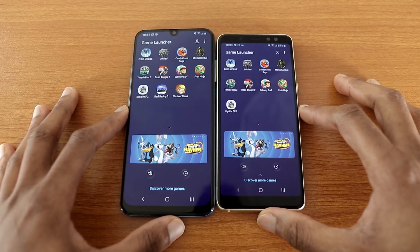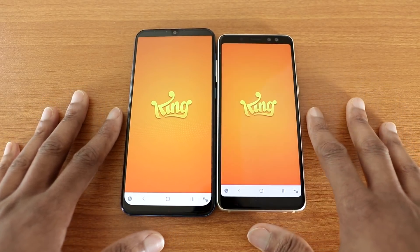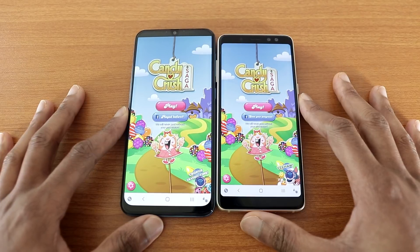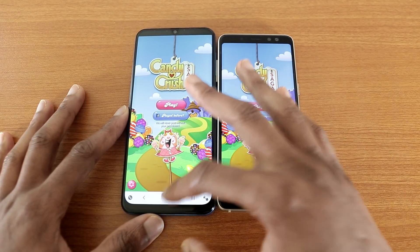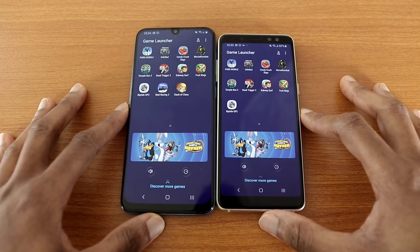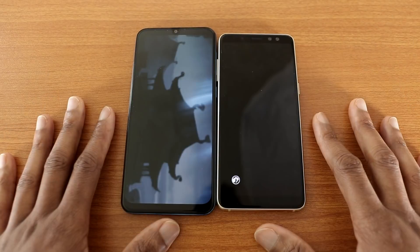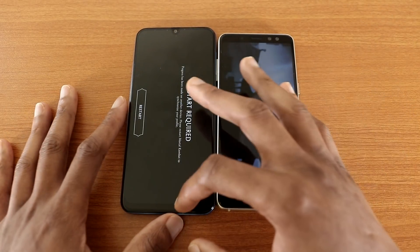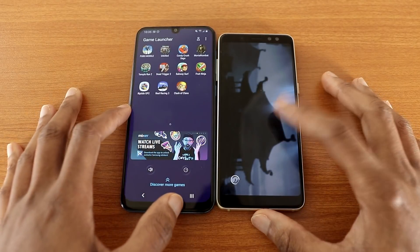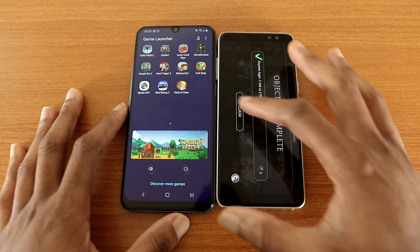The next game I'm going to load will be Candy Crush Saga like so. You can see they are loading, and now the Galaxy A50 won this test. So now let's go back. The next game I'm going to try is Mortal Kombat. And the Galaxy A51 won this test. You can see it's still loading on the Galaxy A8 2018. And now it's done.